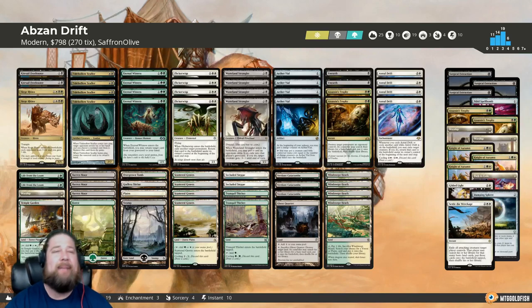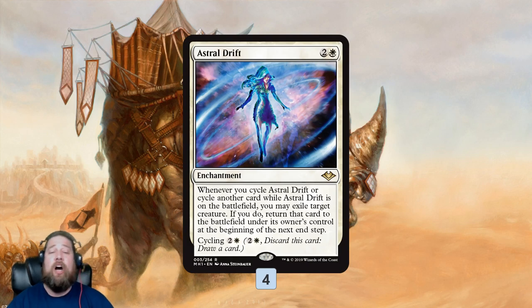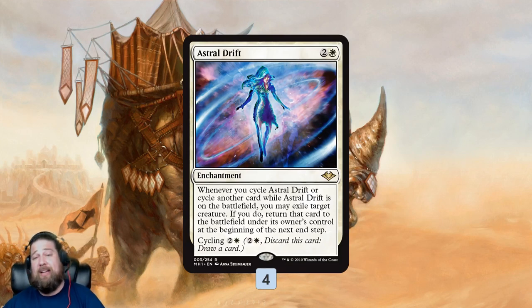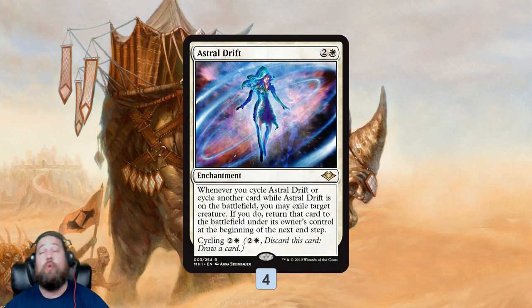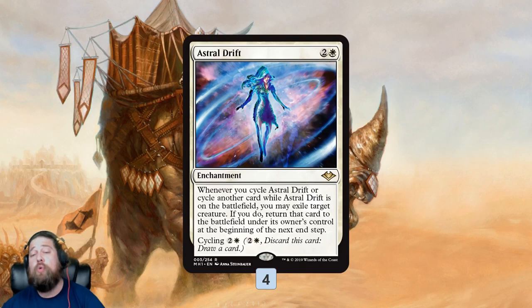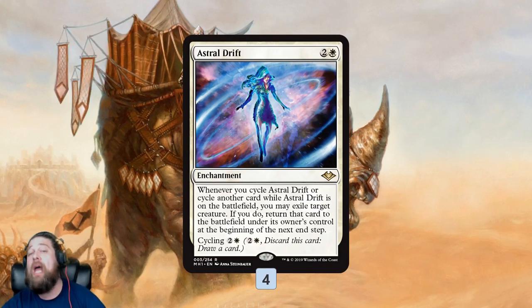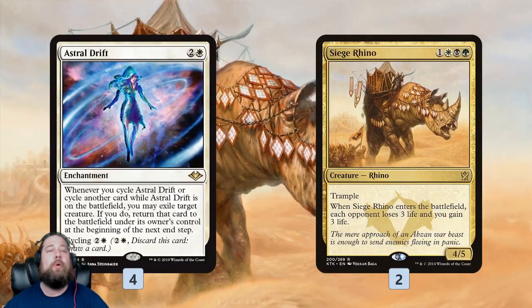Our namesake card today, Astral Drift, is pretty much Astral Slide — a three-mana enchantment. When we cycle it or another card while it's on the battlefield, we get to flicker something: we exile it, and it comes back into play at the next end step. First off, we can use it on our opponent's creatures to stay alive. If our opponent is going to attack us with a huge Eldrazi or a big Death's Shadow, we can just cycle a card for one or two mana, flicker the potential attacker, and buy us a turn.